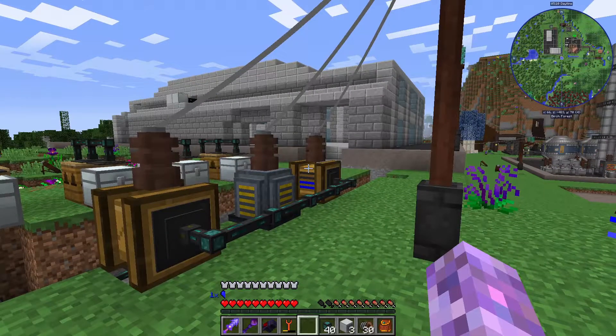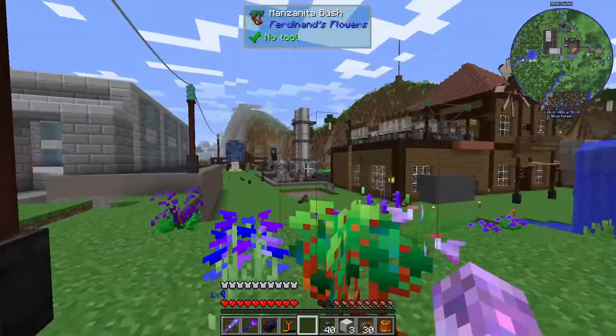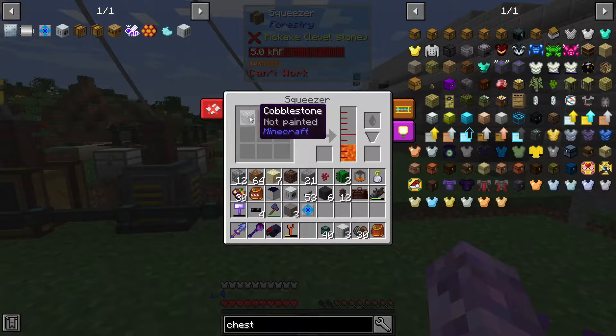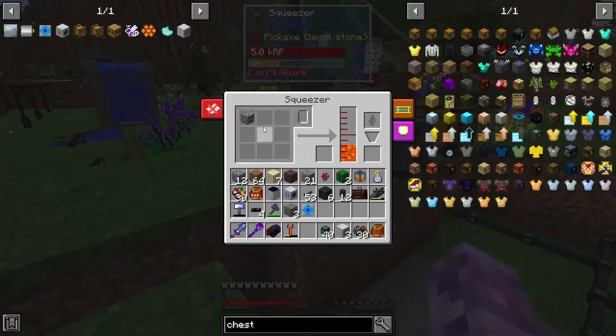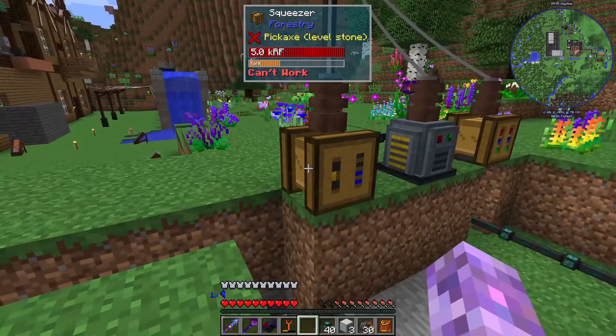I haven't quite figured that out yet - I guess we'll just monitor it for now. I might be able to do it with Integrated Dynamics - just measuring how much stuff is in here and stopping once we've got 64 cobblestone in there. We'll see how we go. We can always just fill this up with cobblestone except for one slot for a bit anyway. That'll be fine. Now getting the lava out of this guy - this was a challenge.